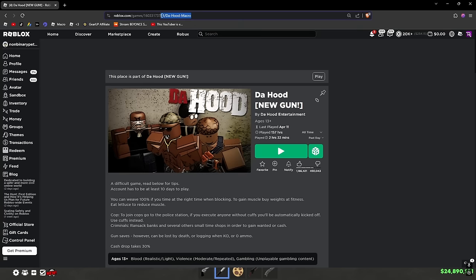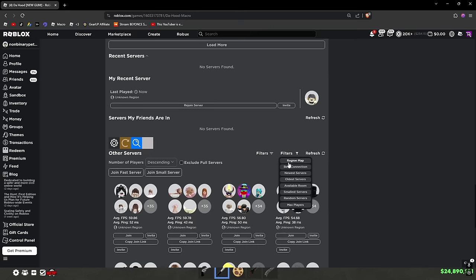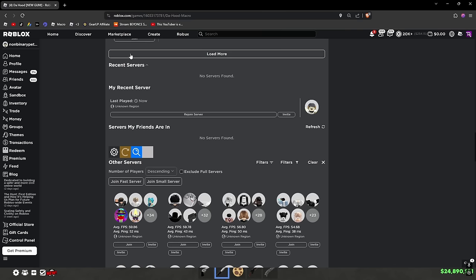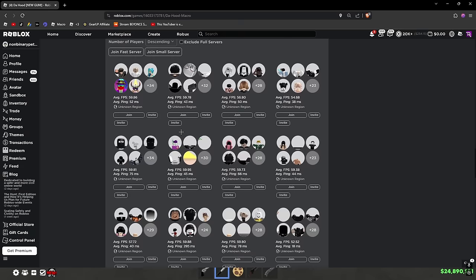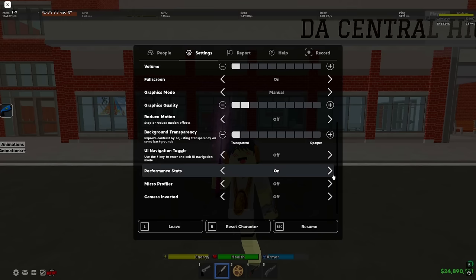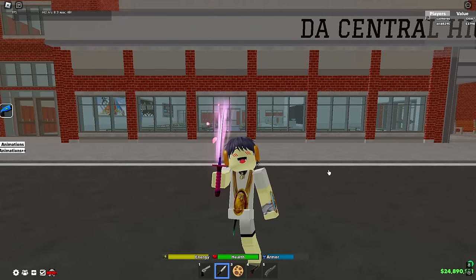Once you guys get Row QOL, go to the Hood macro link — I'll leave it in the comments. It'll say 'Games: The Hood Macro' and say 'this place is part of the hood.' Scroll down, click Filters, and click Best Connection. It should ask you to allow your location — just click allow, it's not gonna log anything weird. It'll show the best ping for me and I can join it. As you can see I'm like 50 ping and going down.